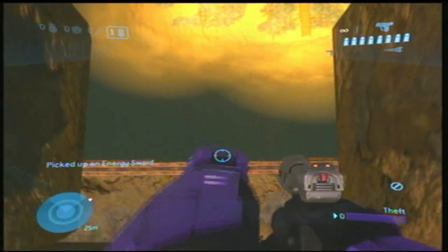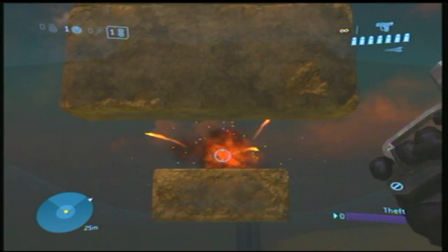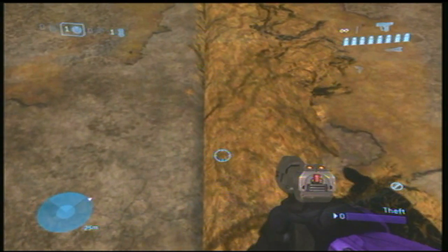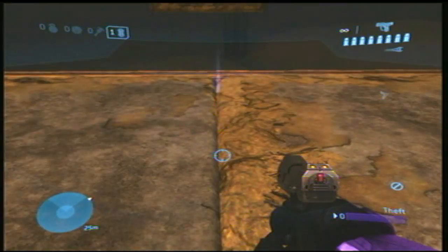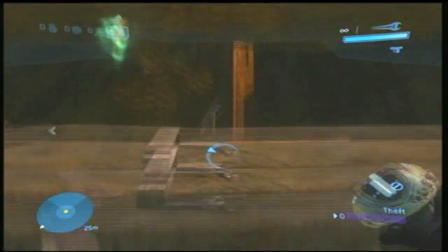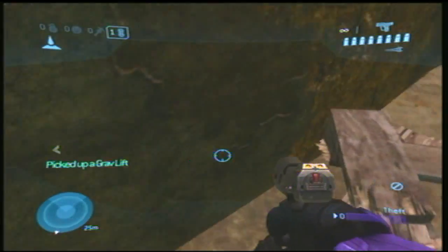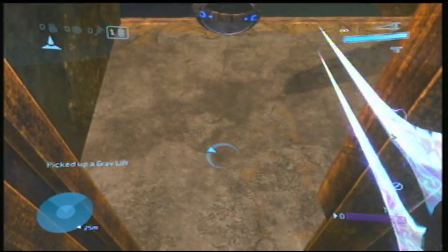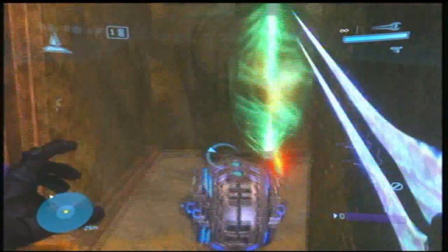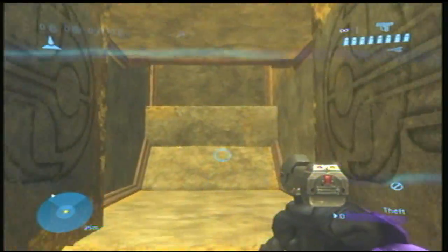Then you're going to drop back down here, and this is one of the parts I was talking about — it might take you three years to figure out. Usually if there's a crack in the floor you can see you're supposed to do that, but it just kind of melds through the ground — and is 'melds' even a word? Like, melts and welds at the same time. Anyway, you're going to get down here and push the pallet piece into the wall so the grav lift comes out, then swap the power drain close to the teleporter, and use the firebomb to blow up the grav lift.